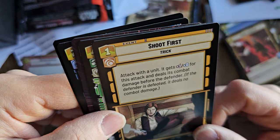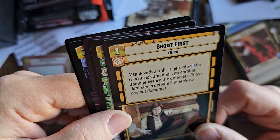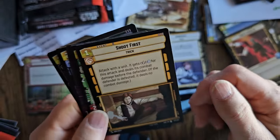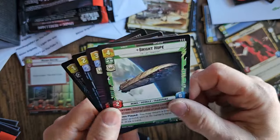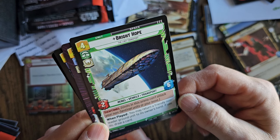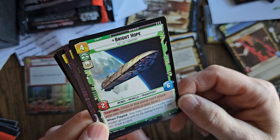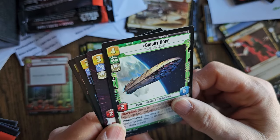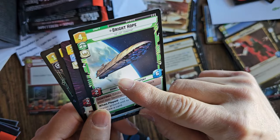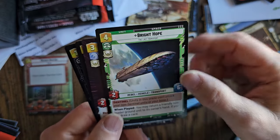Shoot First — it's an event. Attack with a unit; it gets plus one for this attack and deals its combat damage before the defender. If the defender is defeated, it deals no combat damage. Bright Hope — a sentinel unit. When played, you may return a friendly non-leader ground unit to its owner's hand; if you do, draw a card. I always imagine this is the transport leaving Hoth when they shoot the ion cannons, but now I see blue here so I'm not sure.